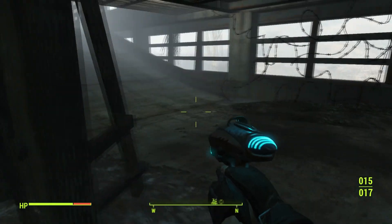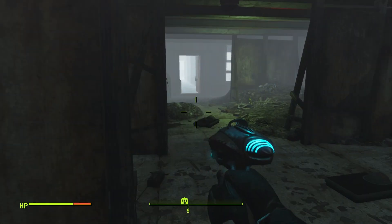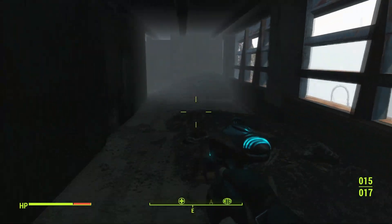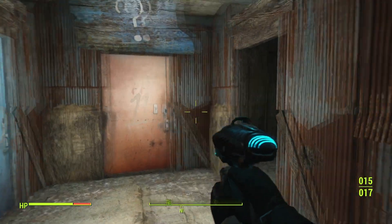Now we are on the last floor. Take a left here, go straight until you see a door right in front of you, then take a left. Keep going straight, take another left, and you will see three doors marked three, one, and two.